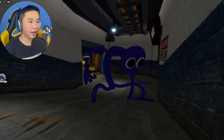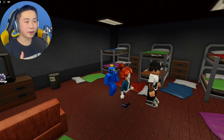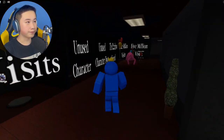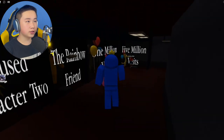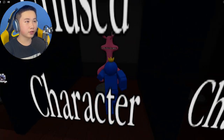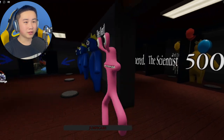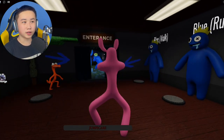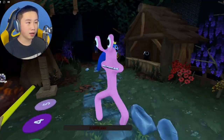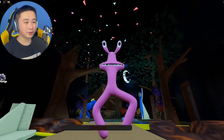Purple is in a Spider-Man form — look at that idle stance. He has one arm on the ground and his other arm in the air like Spider-Man, or maybe some kind of ape-like stance. Over here there's also the unused Pink character. At least we have the jumpscare back — let's go check out the original Pink jumpscare.